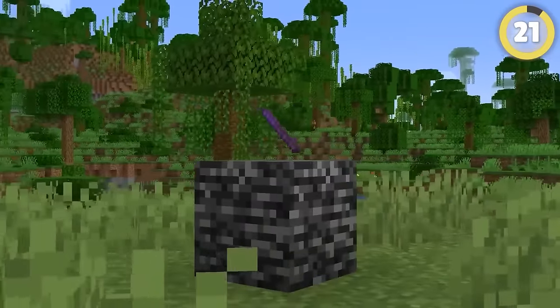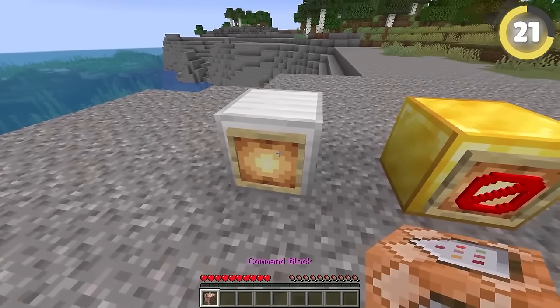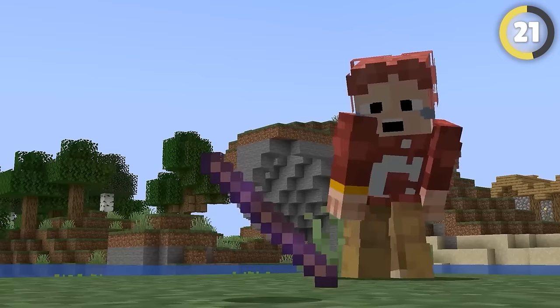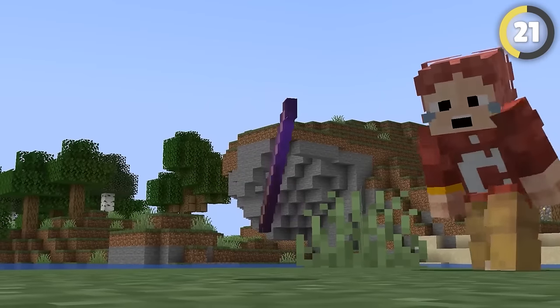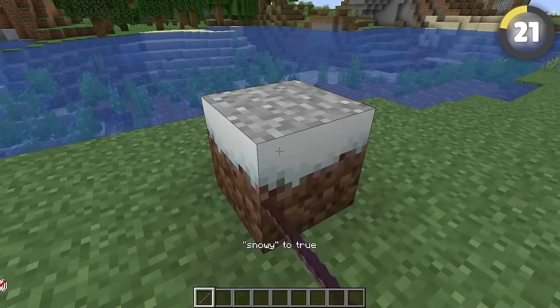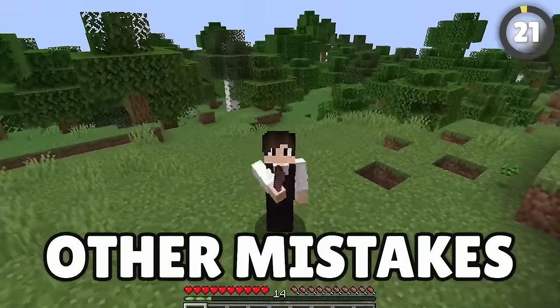There is a secret item in Minecraft that Mojang really does not want you to know about. Certain blocks are unattainable without the use of commands: command blocks, barriers, and this elusive item — the debug stick. This was introduced as Mojang kept adding blocks that were becoming buggier and buggier. Hitting a block with this stick will actually change the state of a block. This mistake is meant to fix other mistakes.